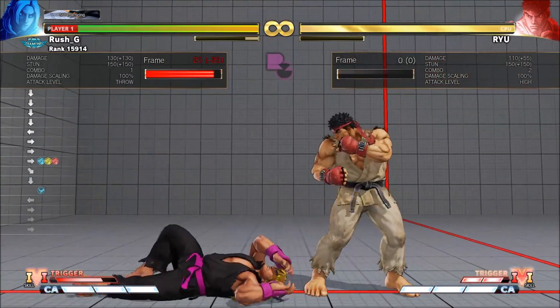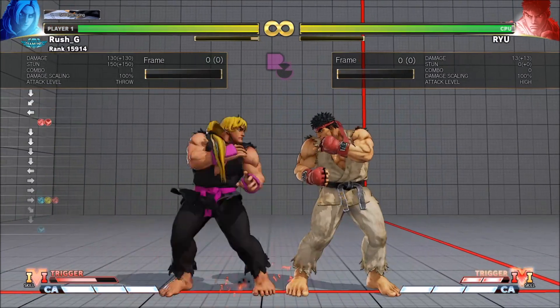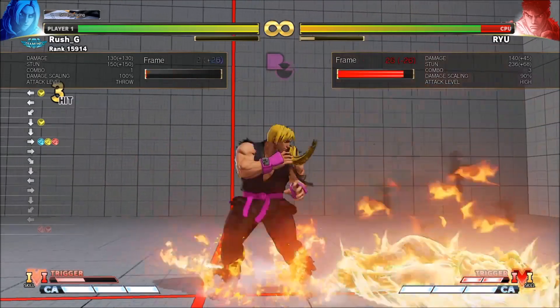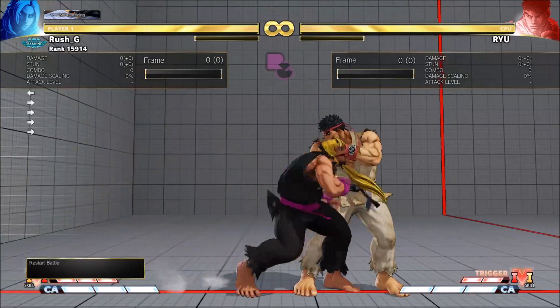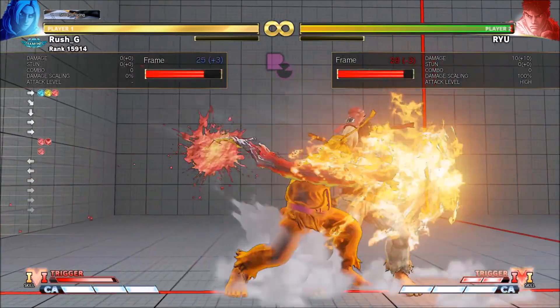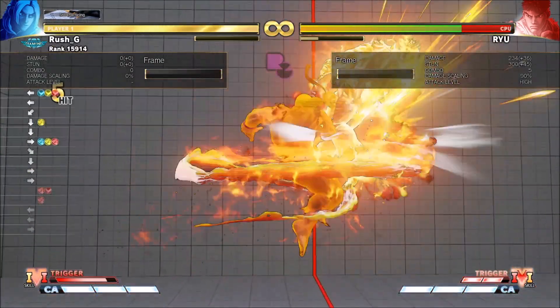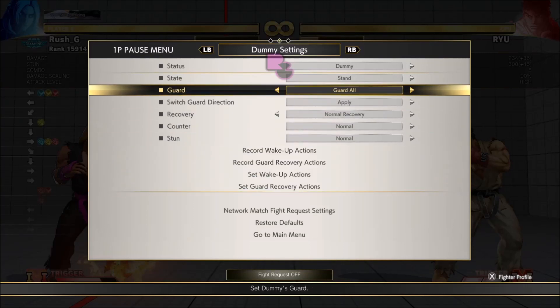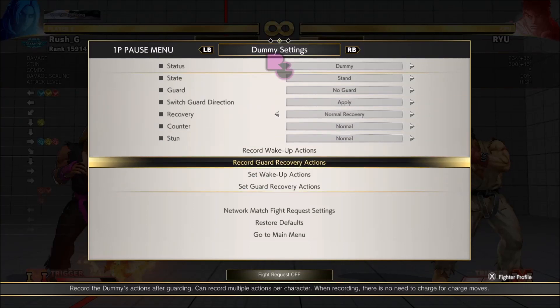If you imagine doing stand light kick into EX Firewall and they block the whole string, you're still plus three. If that makes sense — let me turn guard all off and show you that sequence again.